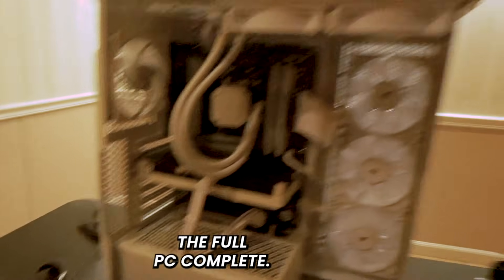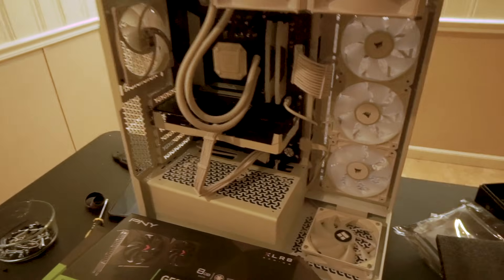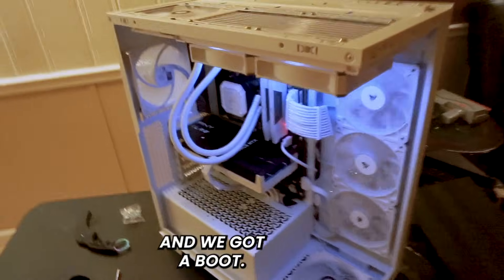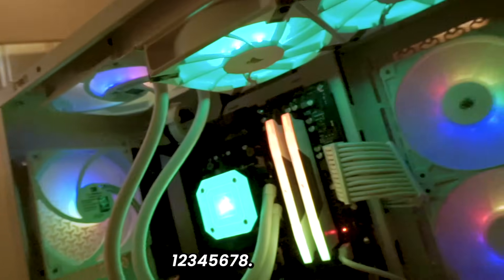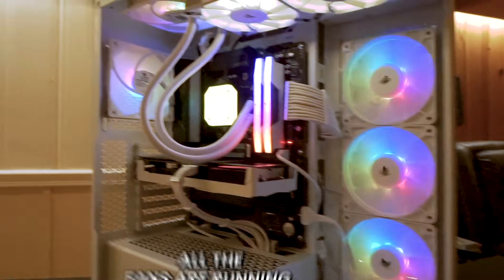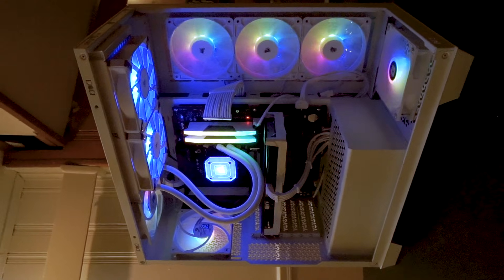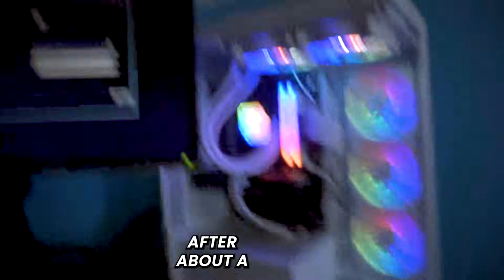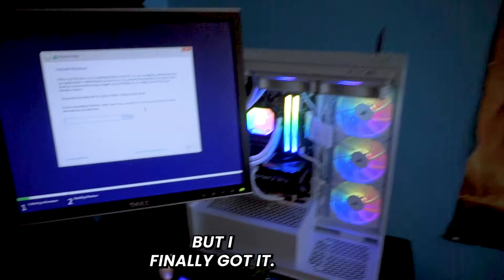I'm going to show you guys how to download Windows as well — that's the full PC complete. Let's try and turn this PC on — we got a boot! All the RGB fans are turning on: one, two, three, four, five, six, seven, eight, plus the RAM and the AIO housing unit. Everything looks perfect. After about 30 to 40 minutes I finally got Windows installed on this PC. I'll activate it later — I might just buy a product key.